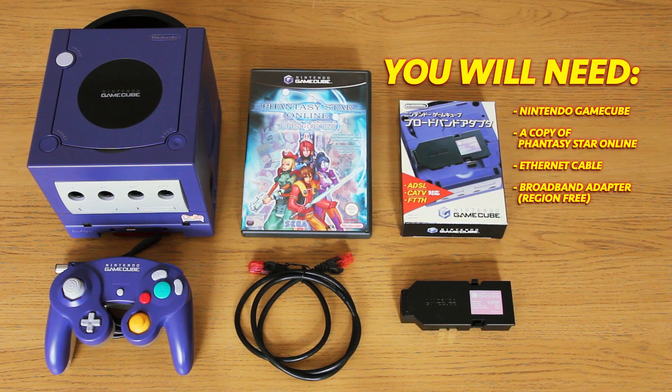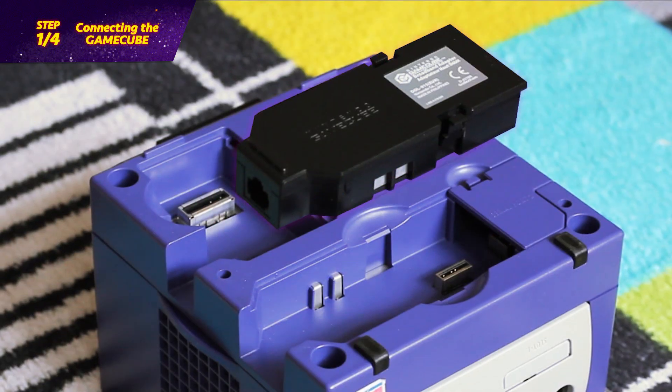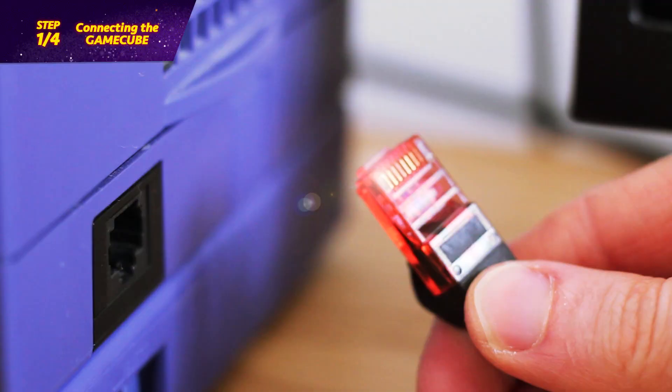To connect, you'll of course need a Nintendo GameCube, a copy of PSO, an ethernet cable, and a GameCube broadband adapter. Assuming you already have the console, the game, the cable, and the adapter should cost you about a hundred pounds. You can always try the game offline first before tracking down that expensive adapter. The adapter is installed into the base of the console, and you'll need to run the ethernet cable to your router to receive the internet signal.